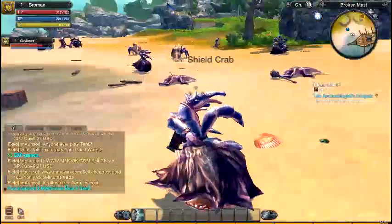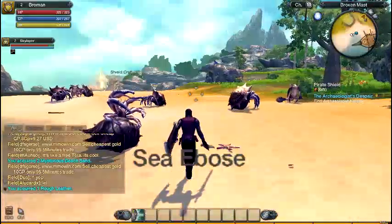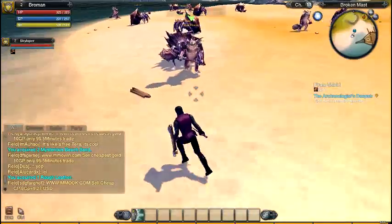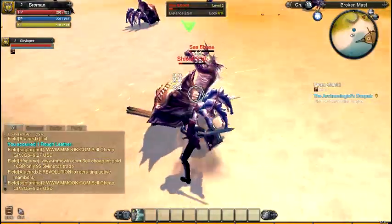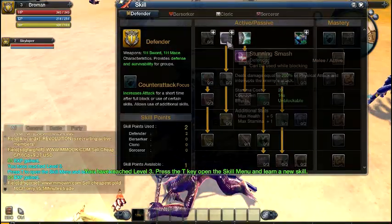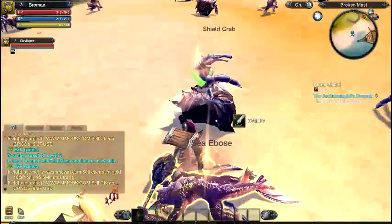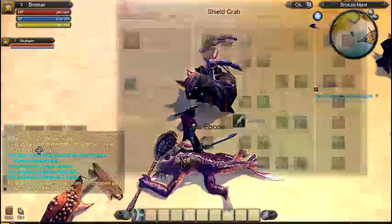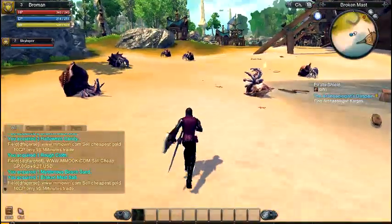As you progress in level you can craft all kinds of weapons, but you need different materials — you have to pick them up too. When you level up take a skill — I'll keep putting points into damage in my mastery. Follow me, I know where to get copper ore.